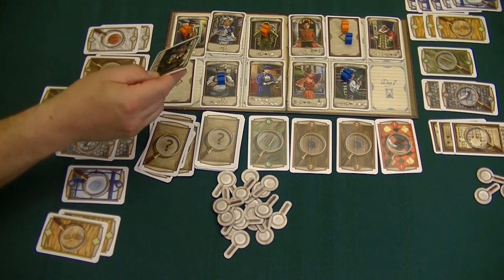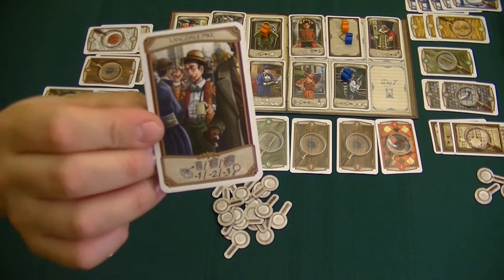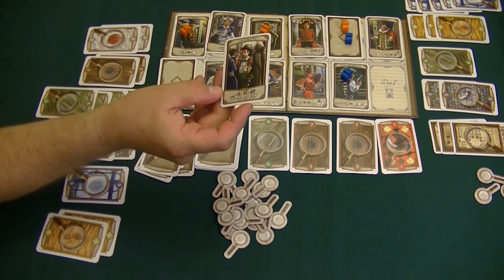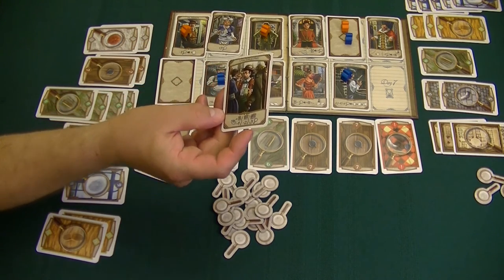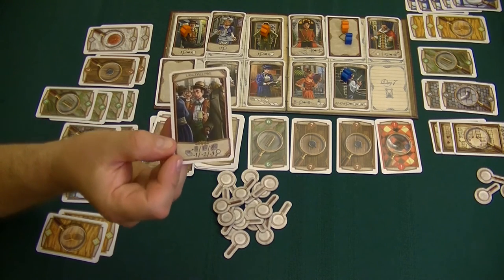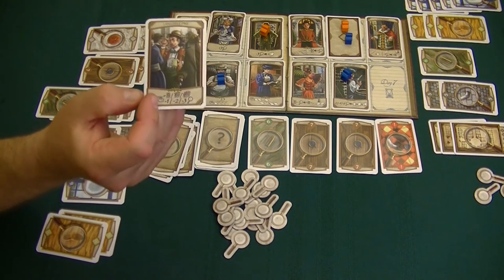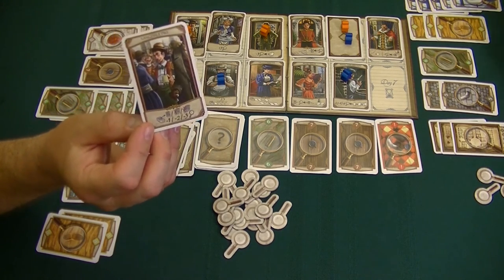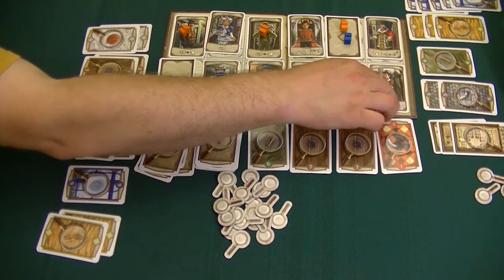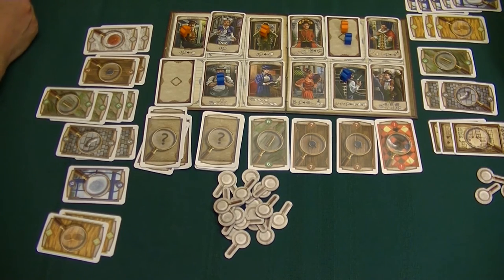Last round — we have Langdale Pike. The way Langdale Pike works is you can pay one, two, or three investigation tokens to take one, two, or three cards off the top of the deck, and then you choose to keep one of them and discard the other two. It's a way to dig through the deck and hopefully find something you're looking for.